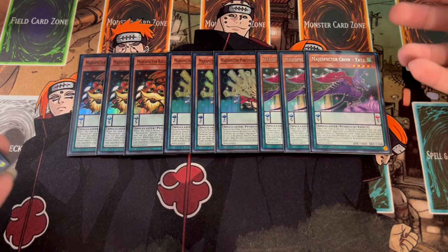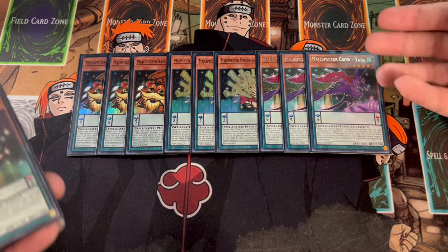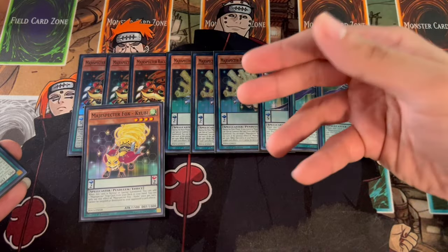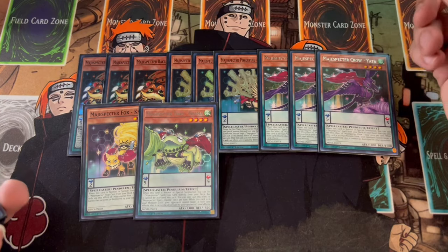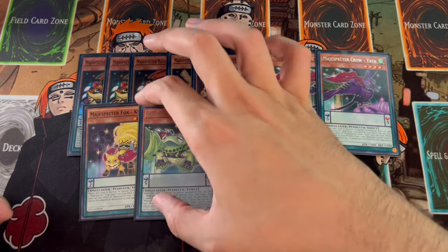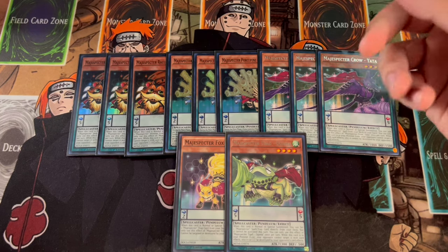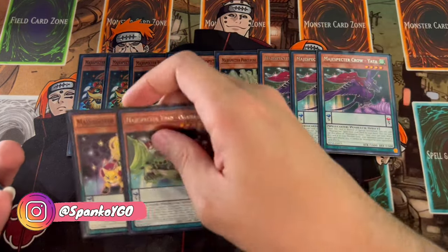A lot of this deck is built off of consistency. Going first you're setting up a board with 3 to 4 disruptions and then OTKing on turn 3. We're playing the ratios with 5s and 2s as evenly as possible because you need to have the appropriate scales. We have more 5s, but there is another low scale in this deck as well. That's why we're on 3 Crow. We're on 1 QB — the fox lets you get to your traps, but you're always going to be able to get to at least one trap anyway. We're playing 1 Ogama as well because Ogama gets you to a spell or trap, so he can technically be your second fox name if you need that extra trap.